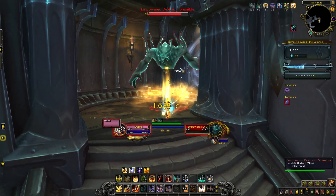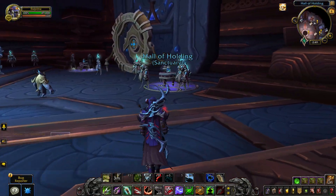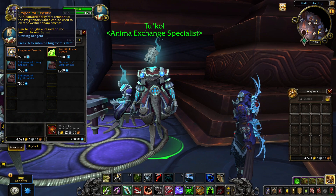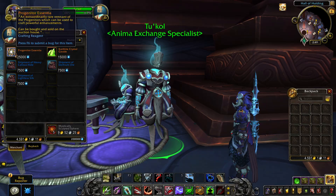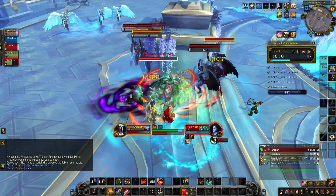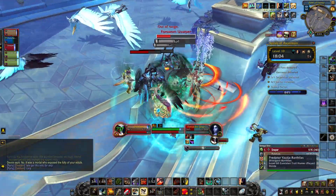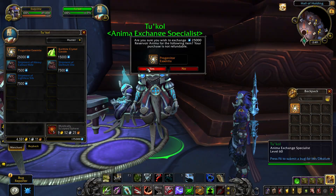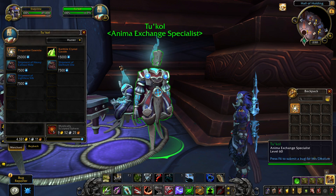Next, we have Legendary Crafting Improvements. On the patch 9.2.5 PTR, you'll be able to buy Progenitor Essentia from an anima vendor. Progenitor Essentia is an essential item when it comes to crafting some of the higher-tier legendaries, and it's pretty rare to find in Zereth Mortis. Part of the reason why legendaries are so expensive on the auction house is the rarity of this item. By adding this legendary component to the anima vendor, more players will be able to readily access Essentia when it comes to crafting legendary recipes. And if you have enough anima saved up, you can also put Essentia on the auction house, which will likely make you quite a bit of gold.